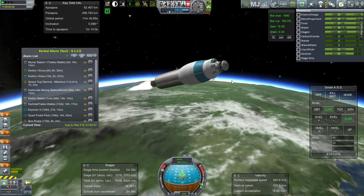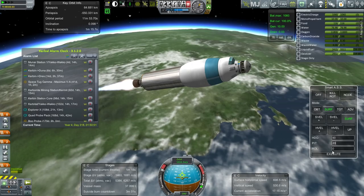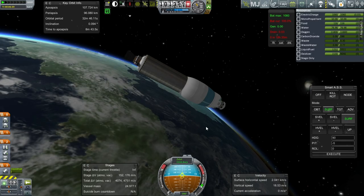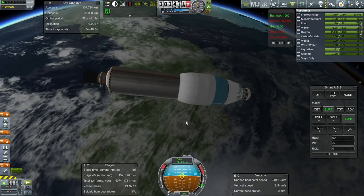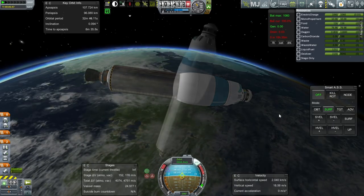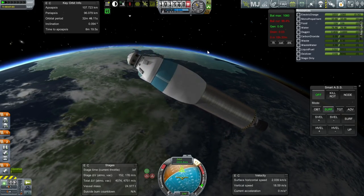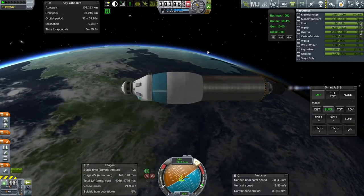I left the docking port on because I thought there might be a possibility we'd want to transfer crew from the station on a future launch. Coasting to apoapsis now. I forgot to let this stage deorbit — we're at 107x96. I should probably deorbit this stage. Even though I have the docking port on, I didn't put the monopropellant or the RCS thrusters — I took those off to save mass. So bad planning there if I really wanted this to dock with something.